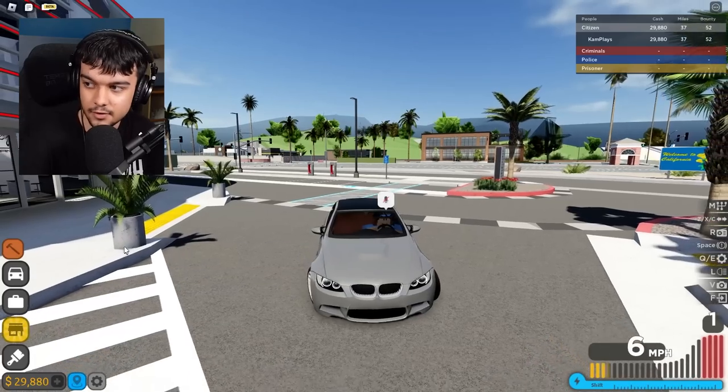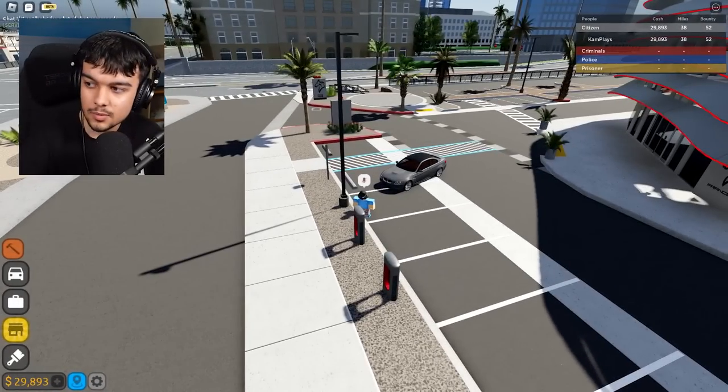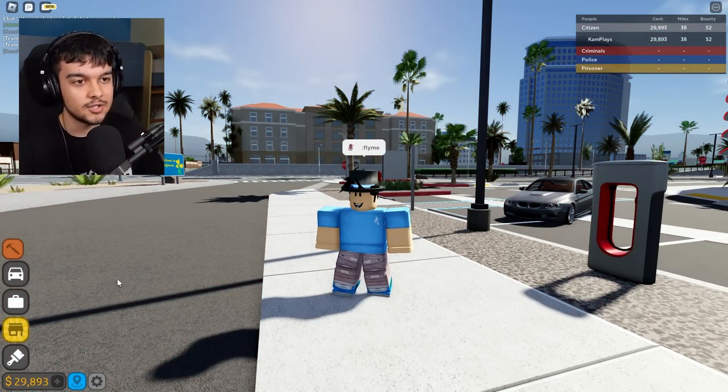Next one says if you don't subscribe, you are a lamppost. Let me just test this one out. Obviously I can't subscribe to myself, so it seems I've turned into this lamppost, everybody. I'm the lamppost now - so if you don't want this to happen to you, you know what to do. This one says you can fly if you type 'fly me'. Let's try it - fly me. False. I'm in a VIP server as well. I actually thought that would work.